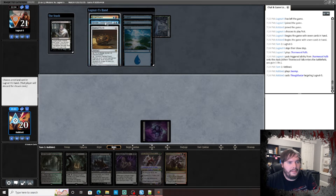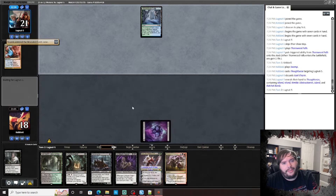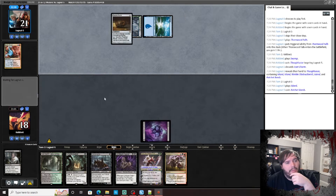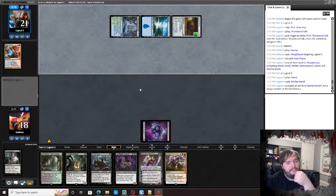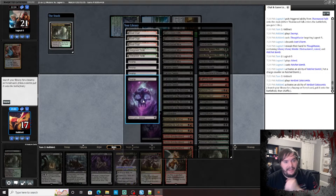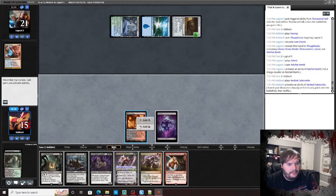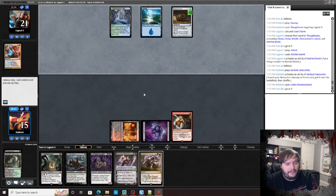Take — I guess a Charm. That's fine. I'm trying to think what I want to do here. He's probably gonna play that and put that on one. Deploy that, crack that, get Blood Crypt. Play Goblin Bombardment, pass the turn. If he finds another land, he's playing Kolaghan's Command to make him discard.